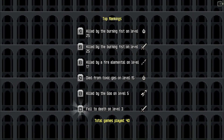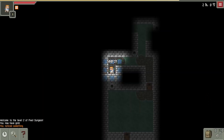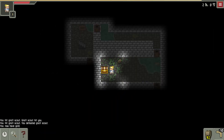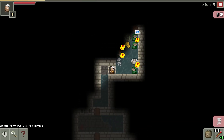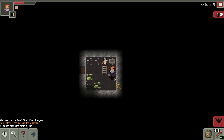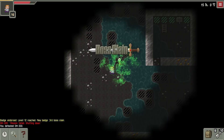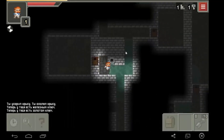Depending on the equipment, class, terrain, and circumstances, the same places can be passed in different ways. For example, a magician or huntress will most likely shoot an enemy from afar, a thief will pass by or lure him into a trap, a warrior will crush all enemies nearby or read one of the famous scrolls, and having a snack to restore some health will go on to destroy. And there are many such moments in the game, which is good news.